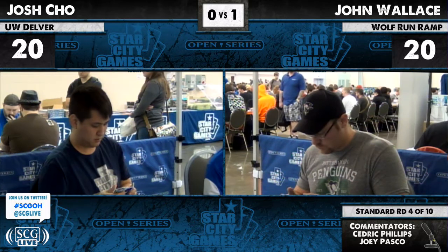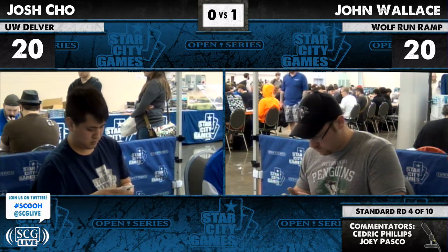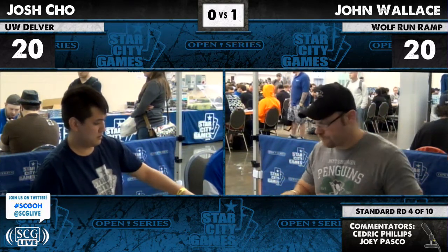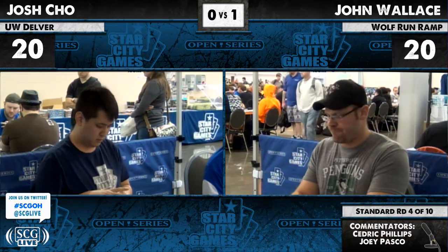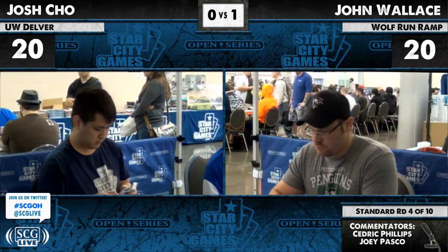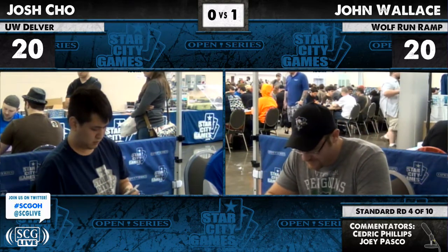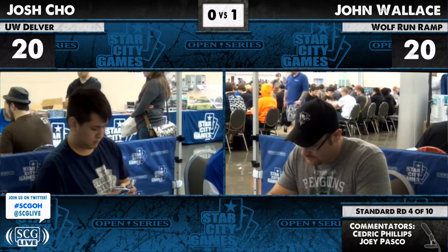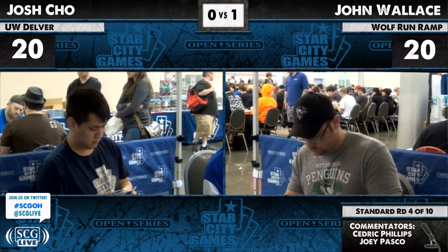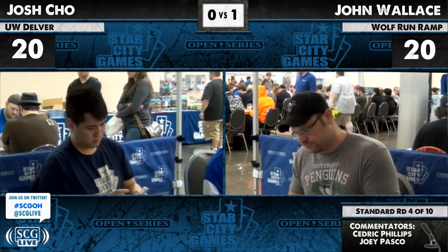So what do you see Josh boarding in here? Josh has four Phantasmal Image — I can absolutely see those coming in. Two Ghost Quarter — same thing. That's kind of the plan: you go Phantasmal Image, copy Titans, get Ghost Quarters to take out whatever, most likely Wolf Run. Inkmoth can be relevant as a blocker too. He's got a Divine Offering which is a nice way to take care of a Sphere of the Suns.